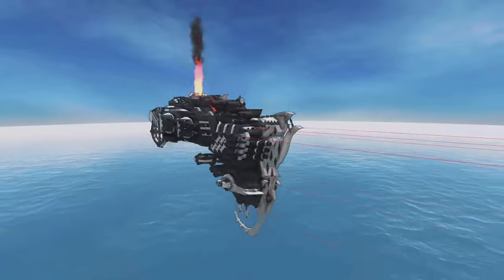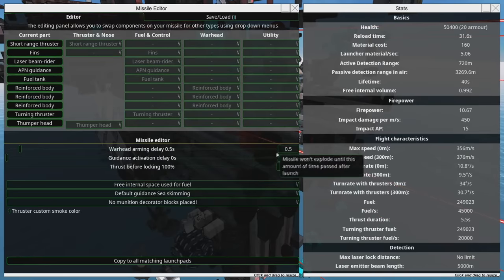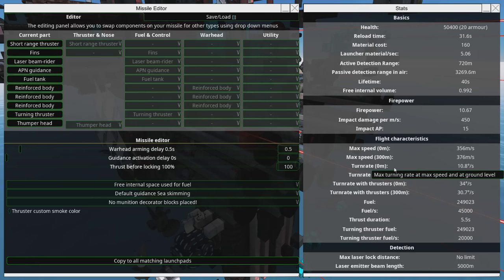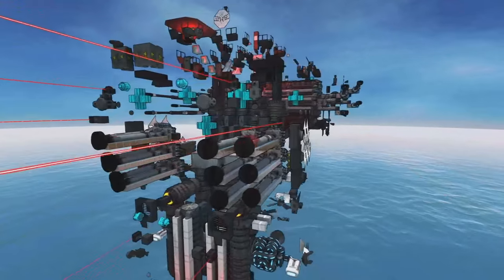It also dishes it out. Probably the main scary thing on here are the weapons on the front. These are not crown cannons - they're beam rider thumper missiles. The Gray Talents in general seem to be very fond of thumper missiles. The Pyre uses beam rider missiles, unlike the Empyrean which uses remote guided missiles. The stats show 450 thump damage per meter per second, times a max speed of 376 meters per second - that's over 169,200 thump damage from a single missile.